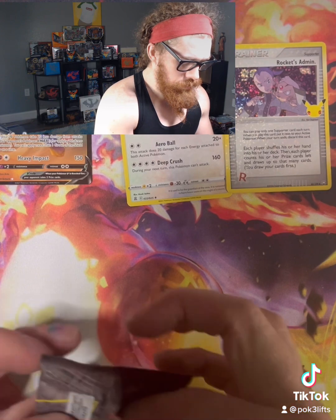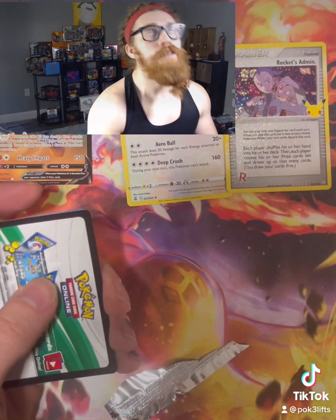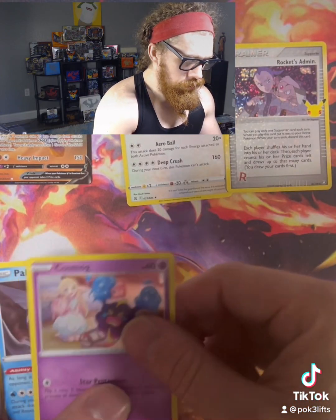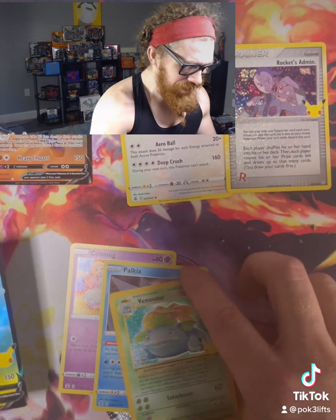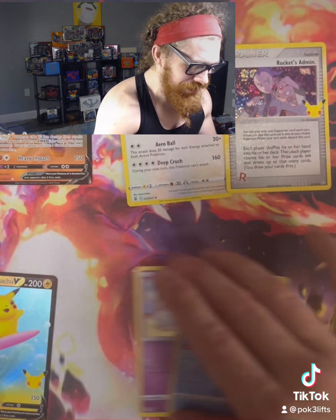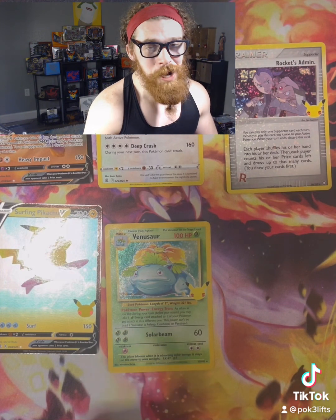Let's get this pack started and try not to ruin any surprises. Oh my goodness — just Charizard! Code card. Cosmoem, Palkia, Venusaur — we got one of the base set Celebrations cards! And a Surfing Pikachu! Oh my goodness, look at that, that is amazing. We are getting much better energy.